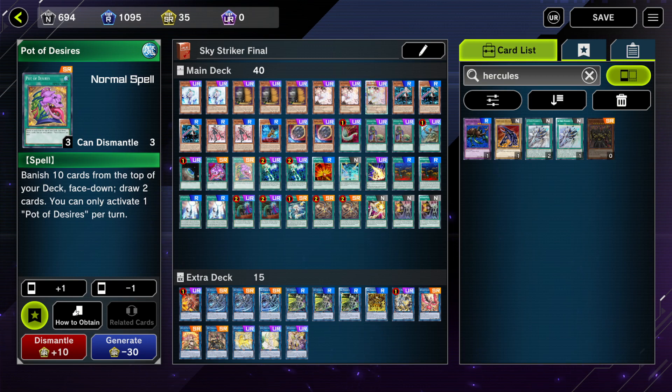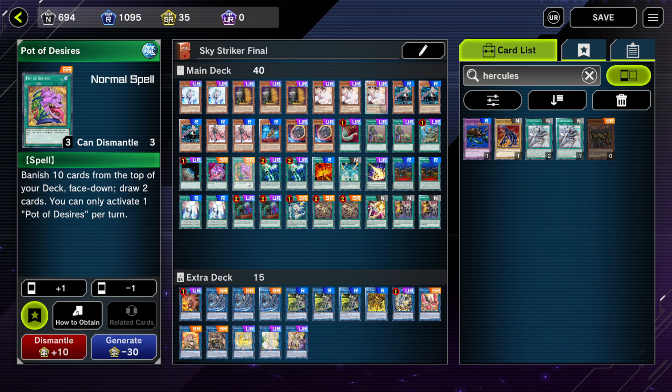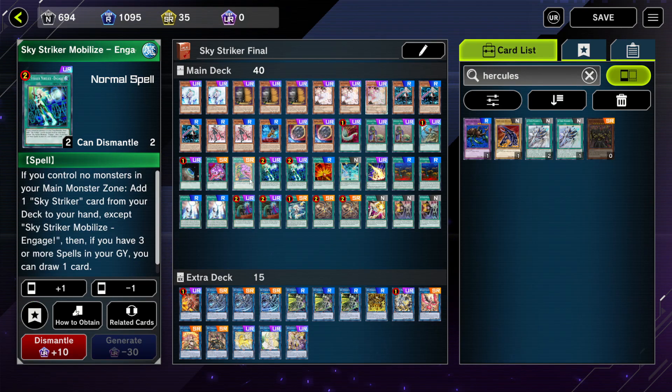And then I play 1 Pot of Desires. Some people like to play this at 3 or even not at all, but I think 1 is good. Whenever I need to use this card it's usually a really really dire situation, so it's basically my last trump card. And then also the most important card in Sky Striker — 2 Engage.